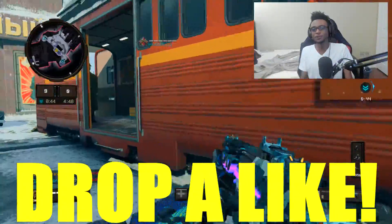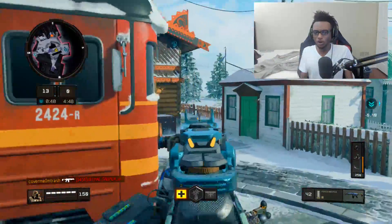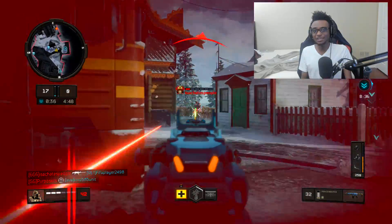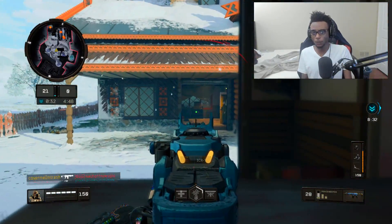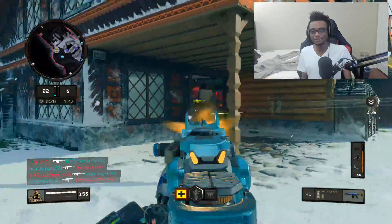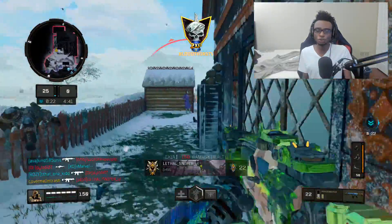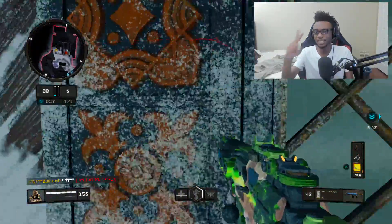If you guys are unaware, the Call of Duty Instagram account — yes, you heard that correctly — just revealed that we're going to be seeing a new mini update coming tomorrow, July 24th, first on the PS4, and immediately after that on July 31st for the Xbox One and PC. This update is going to have a new triple play bundle as well as a new camo bundle coming to the game.